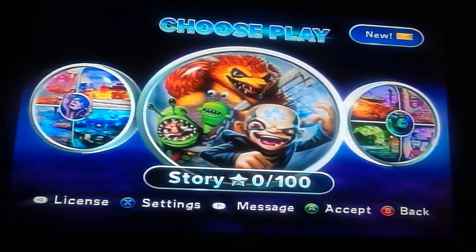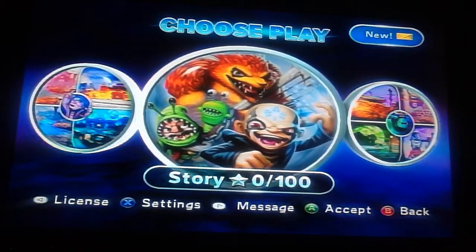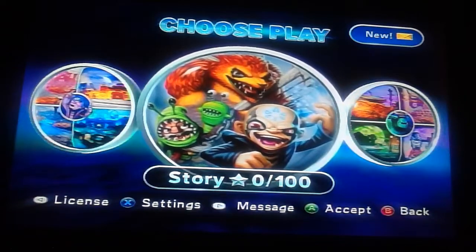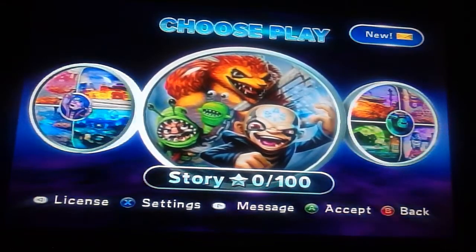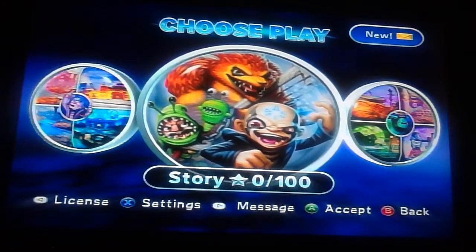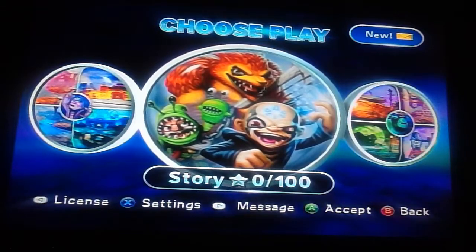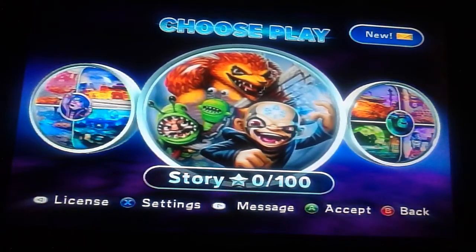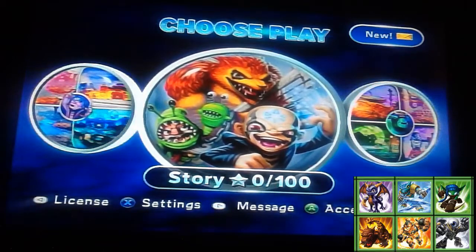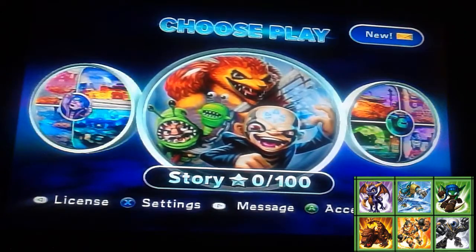So that is the main story rule. Practically, I'm going to put on the screen right now what the first chapter team is going to be. We're going to bring in Spyro, Snapshot, Stealth Elf, Bash, Eyebrall, and Blast Zone. There's the squad grid right there that we're going to be having for the first bit.